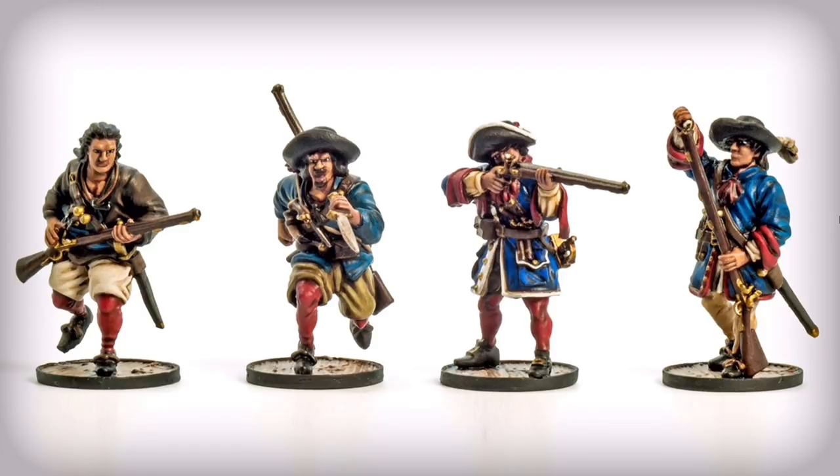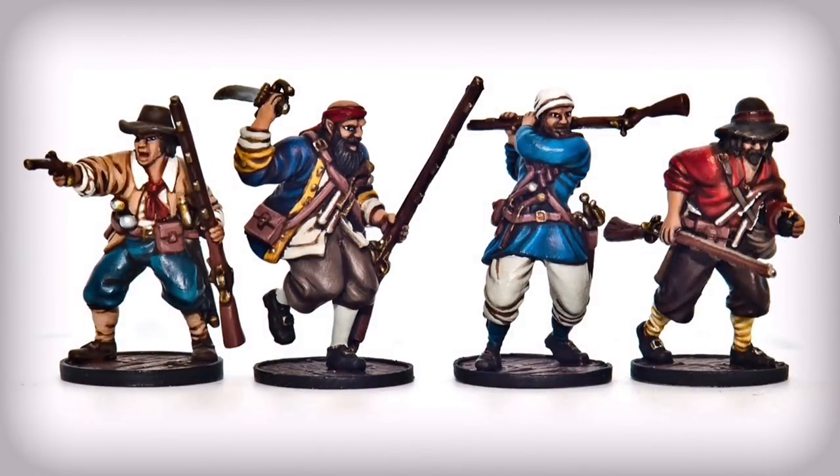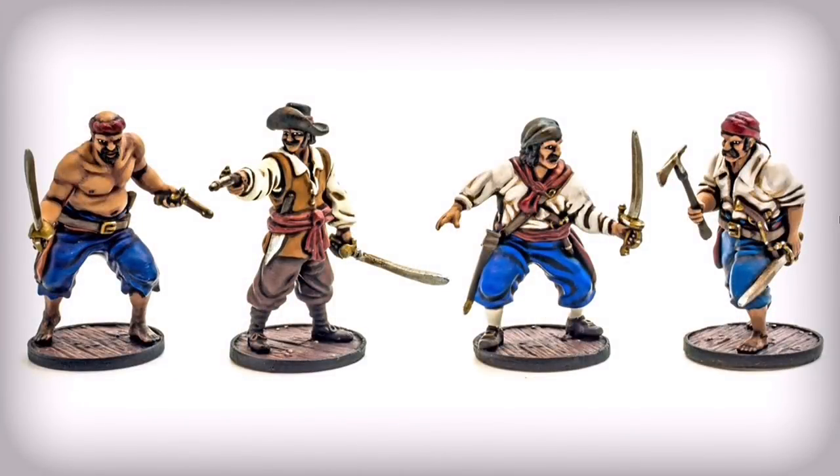For units, we're back to the filibustiers — our French Buccaneers — primarily the same factions we've seen before, but now we can use them together. We've also got the Infants Perdus or Forlorn Hope, your choice for more French or English flavor, plus the English Freebooters. You can also take the Marineros — the Spanish sailors. With the Brethren of the Coast, you can take sailors from any nationality: English, French, Spanish, eventually Dutch. So if you want to make a really interesting mixed sea force, you have that option.